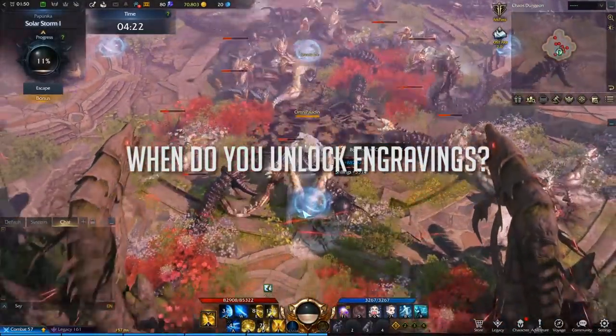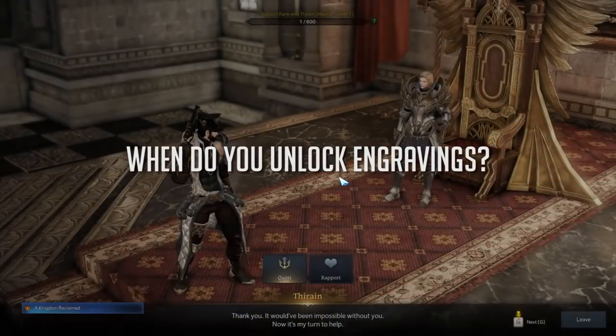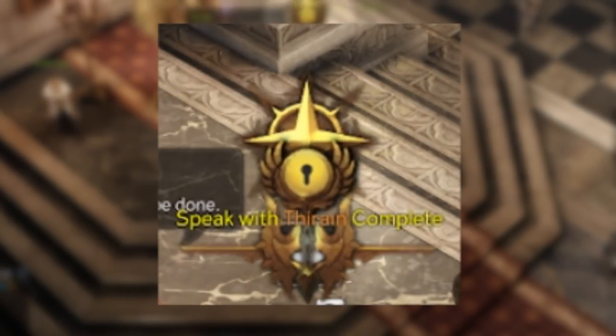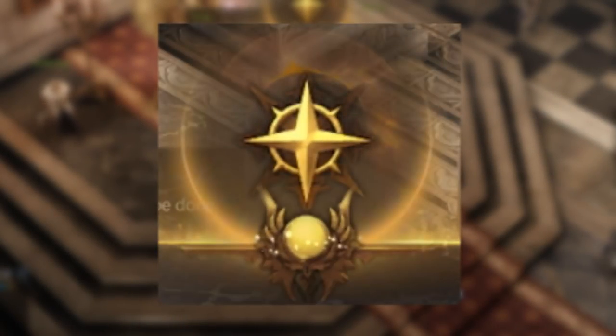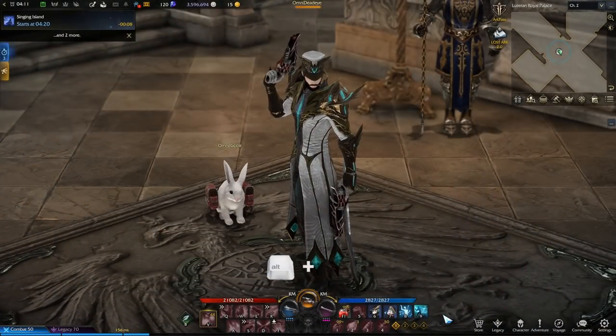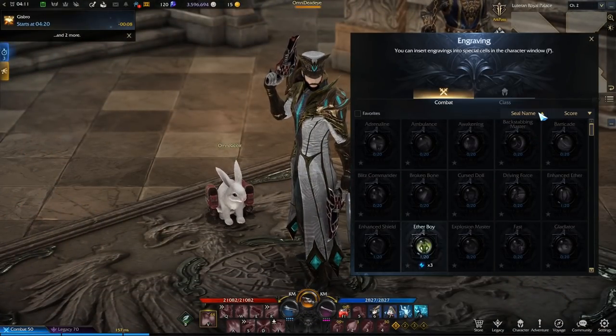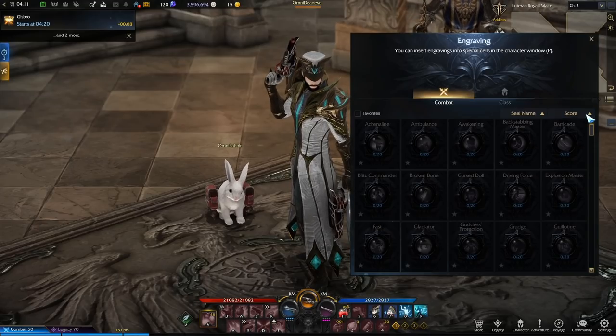Engravings are first unlocked at level 26 or 27 by speaking to Thyrain while doing the main story quest. After you see the unlock notification, you can access the engravings menu by holding down the alt key and pressing I on your keyboard. In this window you'll be able to browse the entire catalog of combat and class bonus engravings.